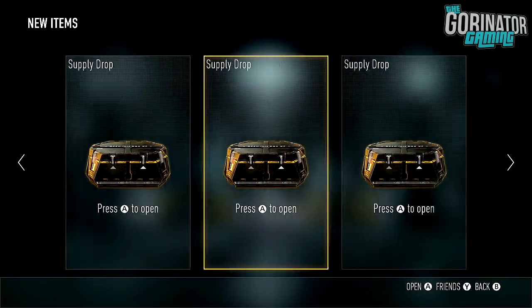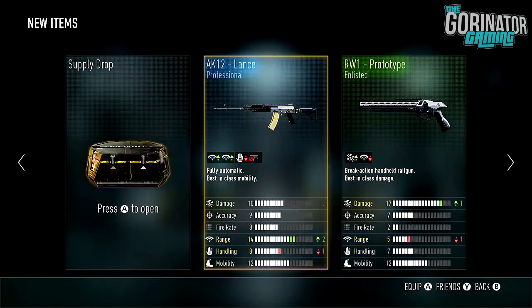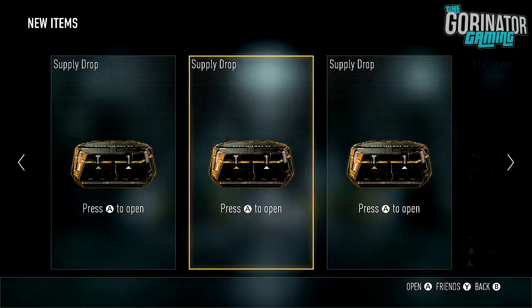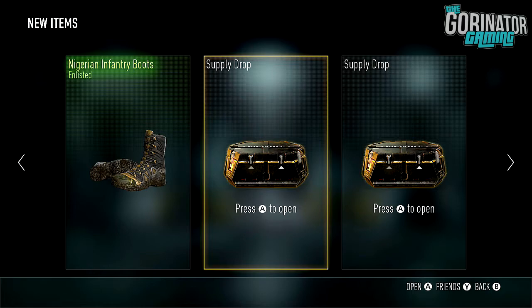We got a reinforcement and some Nigerian Infantry Boots. I did forget to go over the other things we got in the Advanced one — we got the AK-12 Lance, which we've had before, so that duplicate will get redeemed and give me about 1,000 XP, which would be pretty good because I'm almost at 8th Prestige. Also got a new variant of a weapon I haven't had before — the RW-1 Prototype. It's one better damage for one less range, so that seems like a fair trade-off. I may try that if I ever use the RW-1 — I don't really use secondaries in this game.